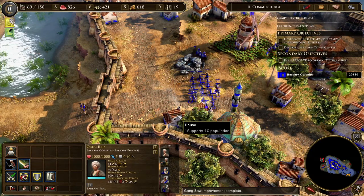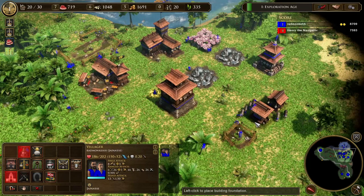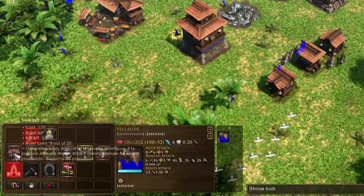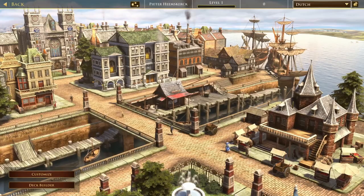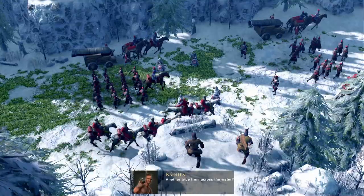They're all similar but different, with units that fill the same kind of roles but tweaked to fit each style. Each civilisation also has differing perks. For example, instead of building houses that only increase the population cap, the Japanese build shrines, which also produce a small amount of resources. It's really cool, and especially shines in the freeform skirmish mode, which is my personal absolute favourite way to play. You get to choose a civilisation that suits your playstyle — it's fun seeing all the civilisations' different looks and way of doing things.